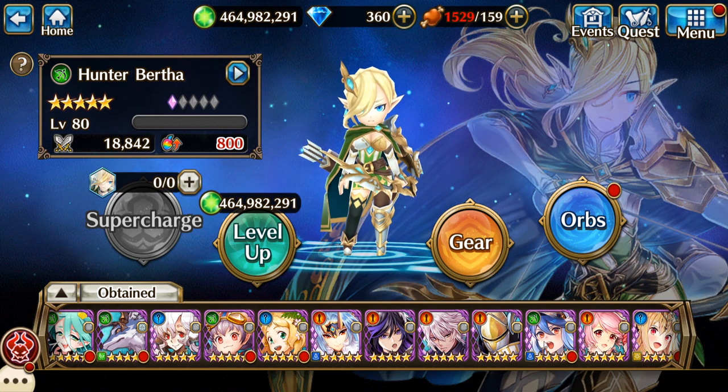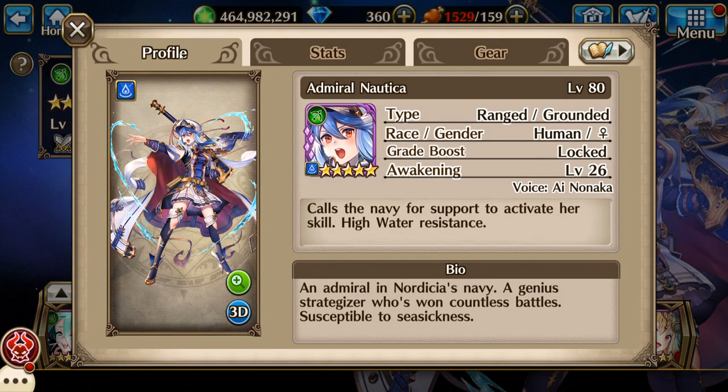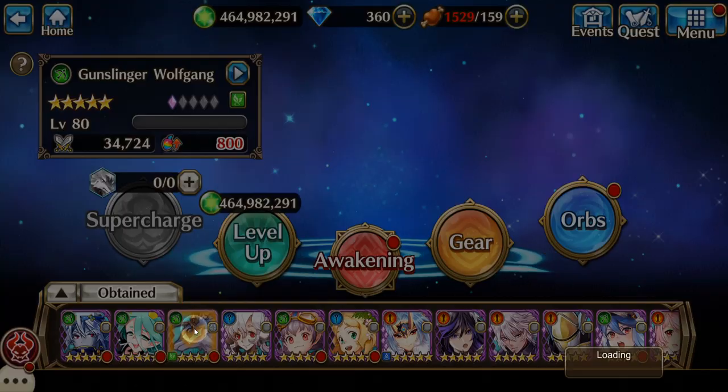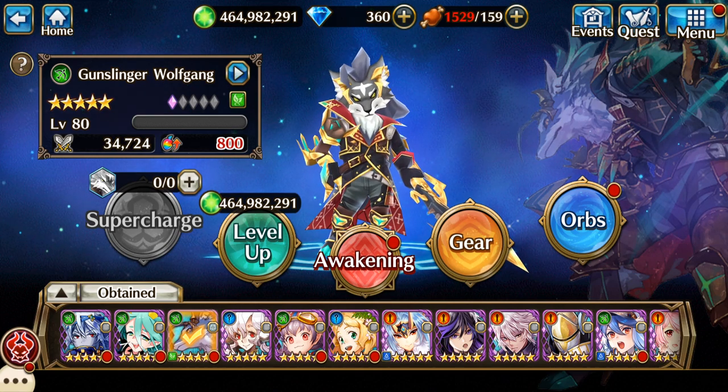Some notable ones — easy ones you get early on are Nautica, and I always try to max awaken everybody that I can. If you use the character quite a bit, you're better off just going ahead and max awakening them. Take Luka or Wolfgang for instance — I don't use Wolfgang for anything. I never have. So I don't see any reason to sink a bunch of awakening materials into him when I need them for other people.